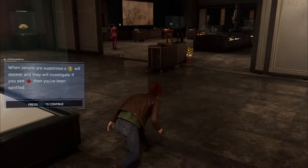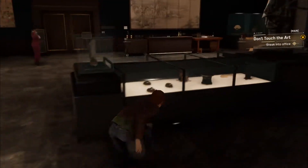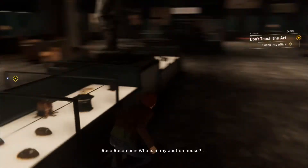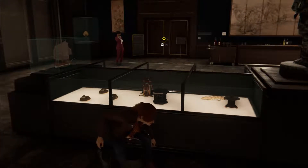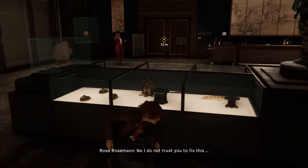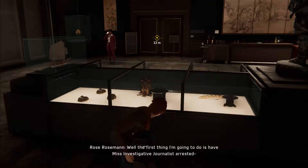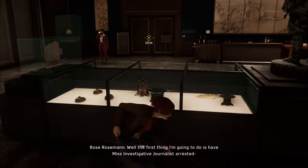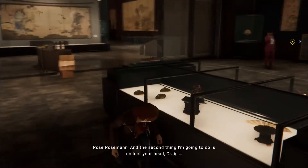When people are suspicious, that will appear and they will investigate. If you see that, then you've been spotted. If she's not your reporter, who is she, Craig? Who is in my auction house? I do not trust you to fix this. The first thing I'm going to do is have Miss Investigative Journalist arrested. And the second thing I'm going to do is collect your head, Craig.